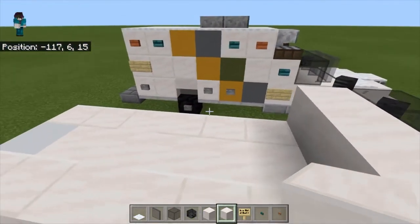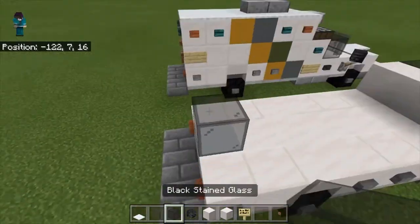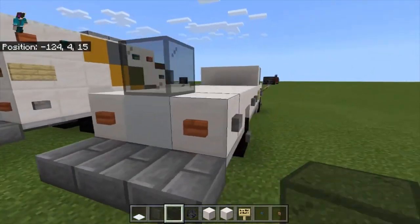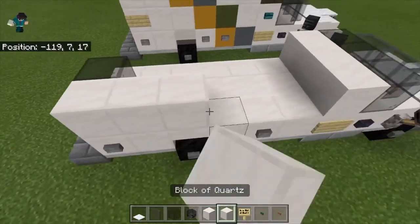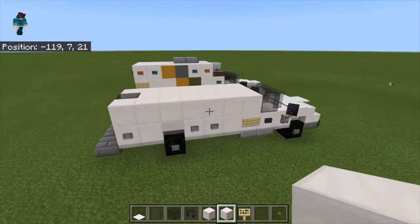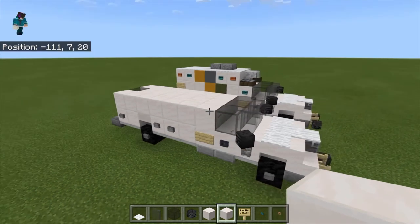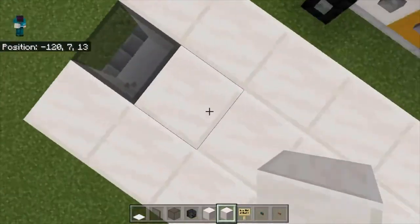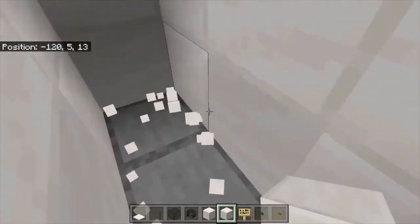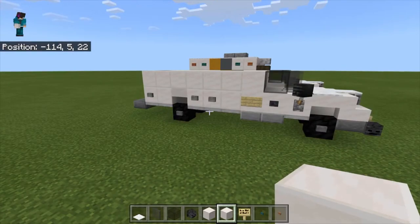Grab your actual block of quartz. Place your black stained glass right above this white concrete block here. With your block of quartz, replace the rest of the area with block of quartz. One thing I want to mention: this vehicle will not be accessible from the inside in a practical sense. If you're role-playing with this vehicle, it is a one-block gap, so it will be very small if you were to try and role-play or do anything inside.